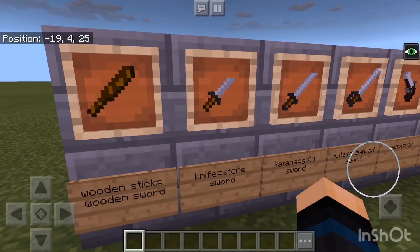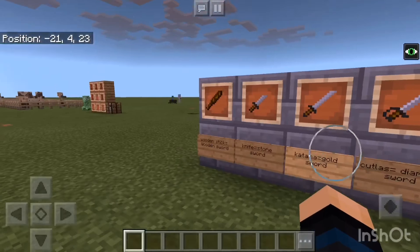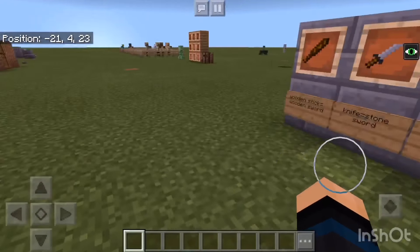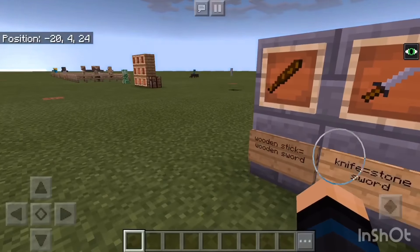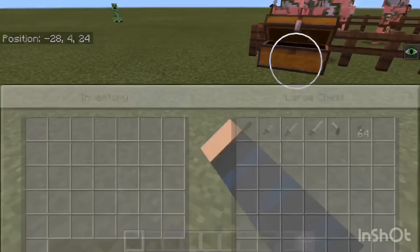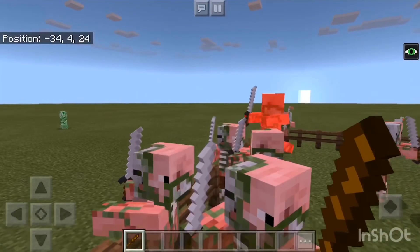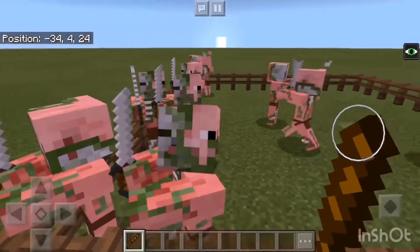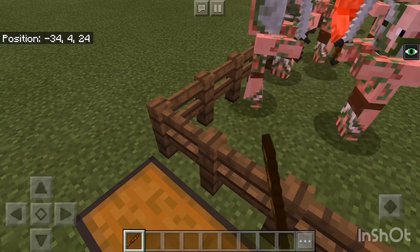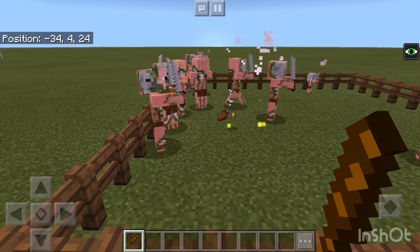The first weapon here is called the wooden stick. Personally I think it looks like a wooden bat — more like a bat. It replaces the wooden sword. They all got mad at me. I don't think it does that much damage — okay, never mind, I just killed the pigmen.